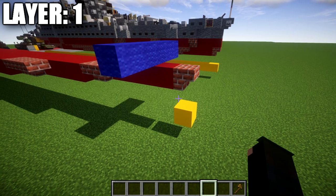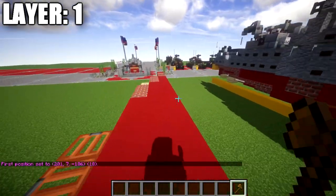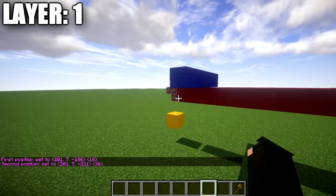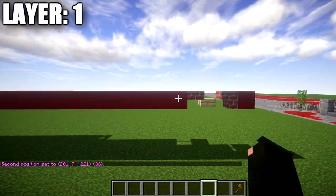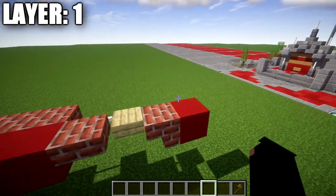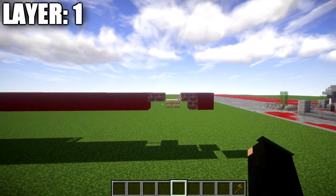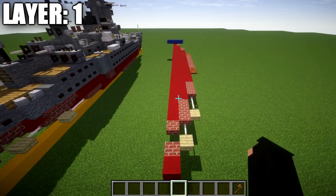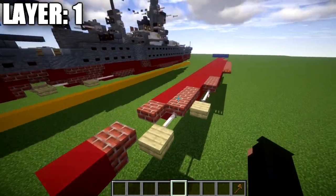To get started, place a brick upside-down stair, then a row of 36 red concrete blocks going all the way back. Then place a brick top slab, skip a space, a brick upside-down stair, and a red concrete block on the back. That is the centerline of the ship — everything done on the left side will be mirrored on the right.